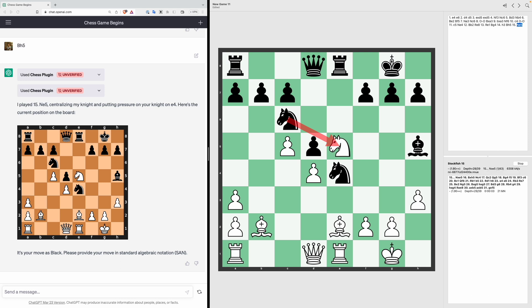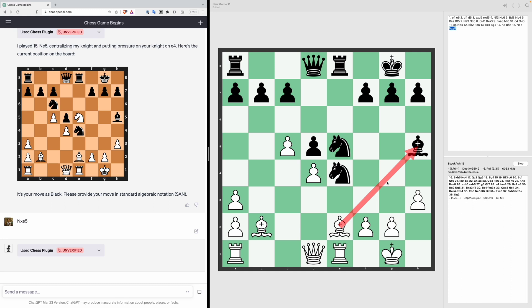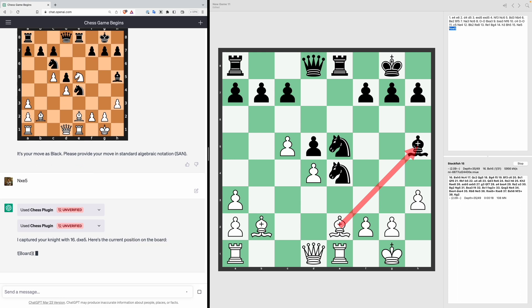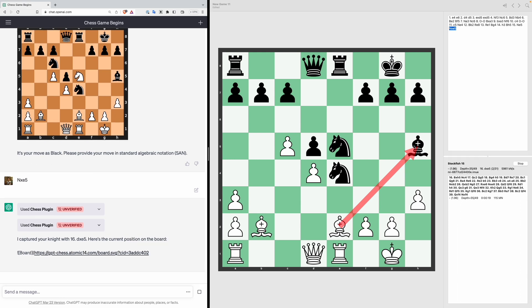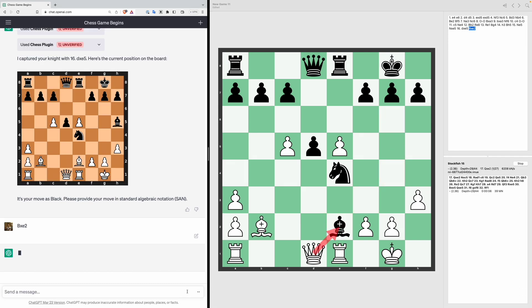Stockfish says we should take the knight, so Knight XE5. Now according to Stockfish we should take the bishop, which is completely undefended — that seems like a good move. But ChatGPT actually took the knight instead, so we do the same and then take the bishop — BxE2. Let's see how ChatGPT responds. Stockfish suggests he should take the bishop using the queen, but he uses his rook instead, taking with the rook.